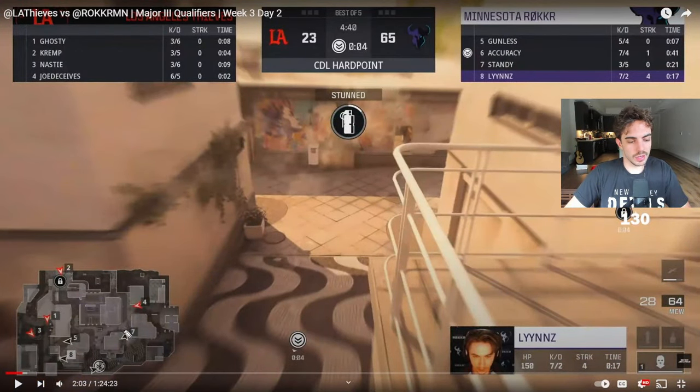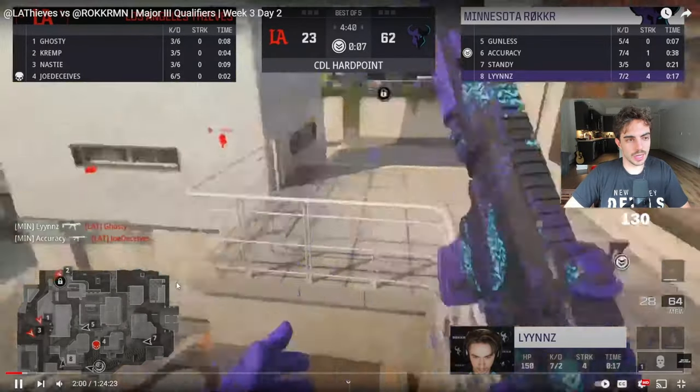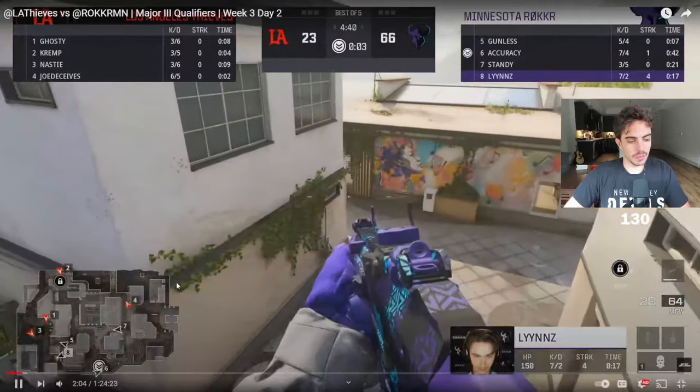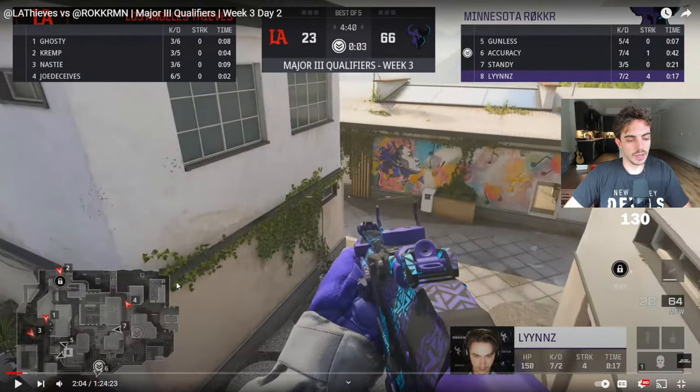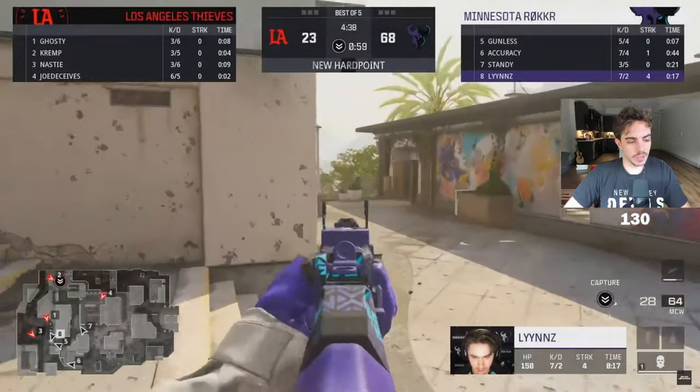Number seven looks for this, calling out he's blocking out, they can spawn out. Number seven looks for it — he should get a free kill on number four here. He misses it for a second — looking for it, looking for it... He's thinking maybe he didn't spawn here. Just really bad timing. If he held it for a second more, he could have cut off the spawner.